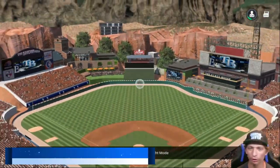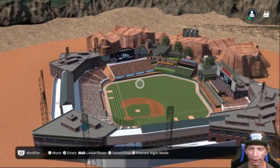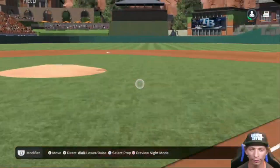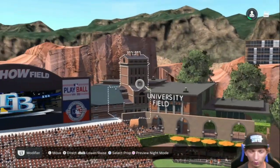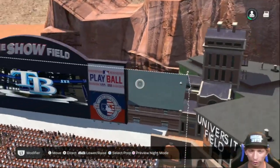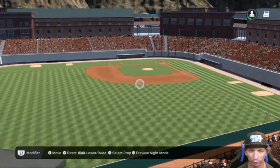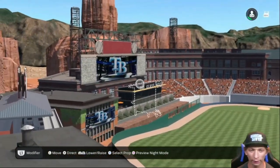Here's the next one we are taking a look at — this one looks awesome, it's University Field. I love the background; it definitely has Colorado vibes. You can see the mountains in the background, absolutely beautiful. It looks like the college is right back here — what a great view from the college. Just imagine being in class and looking out your window to this beautiful ballpark.